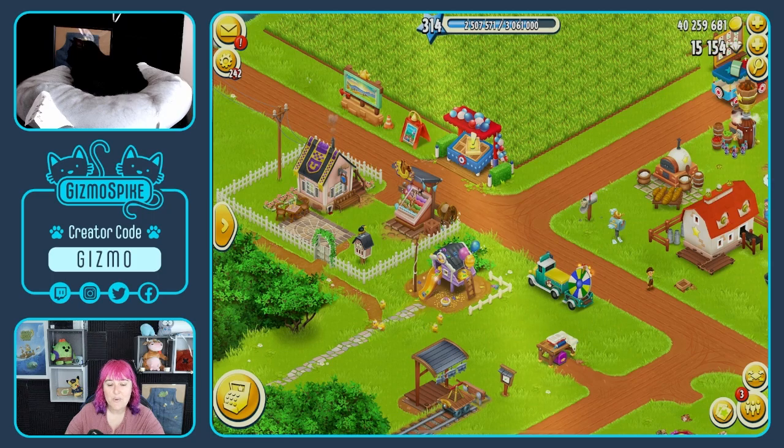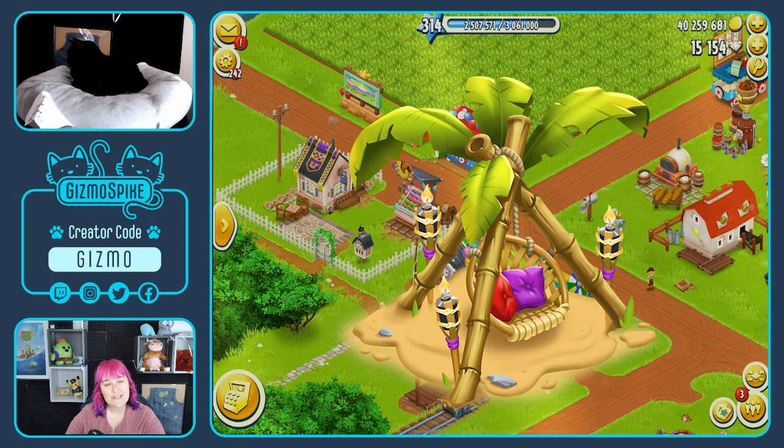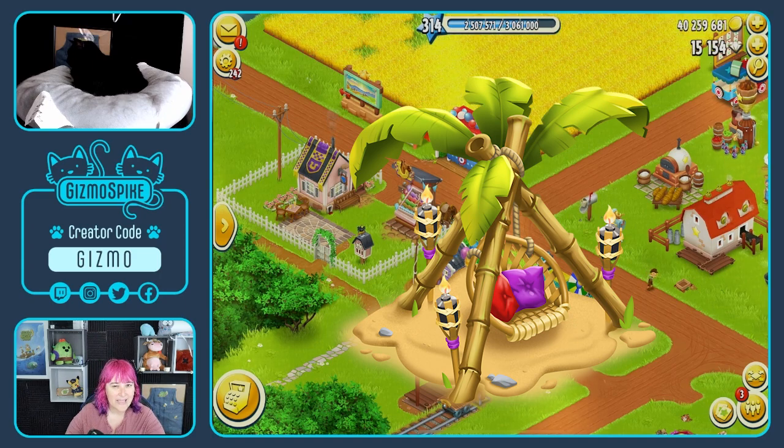Then we're going to have a sand swing as a deco on the paid road. We've had this sand swing before — it was in a diamond pack. I'm not sure which one, but if you didn't get it then, you'll be able to get it now if you buy the paid road.